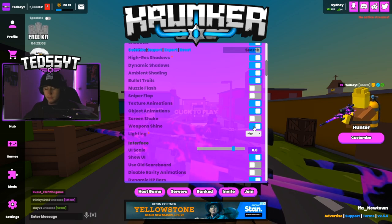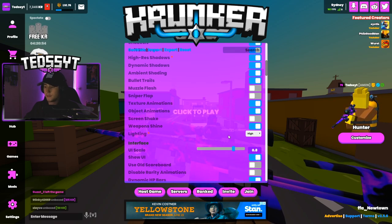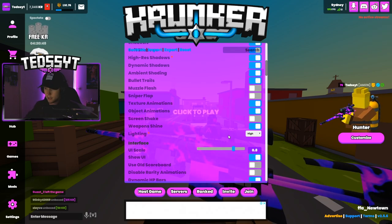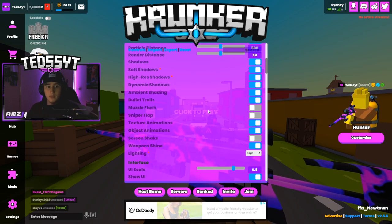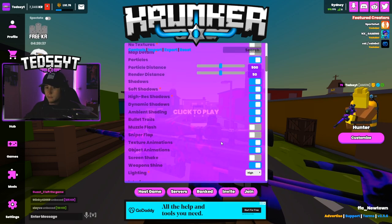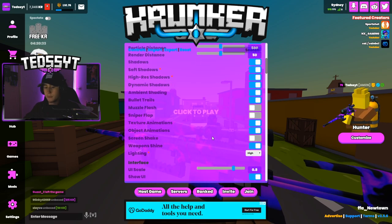Lighting is a big one. If you put it on low you will notice the difference — when you have it on high it is a major difference, it makes the game look amazing. If you have a low-spec rig I would definitely have this on low and have all of these turned off just to make your game run at max. But I like my settings high just to make my game look very nice.